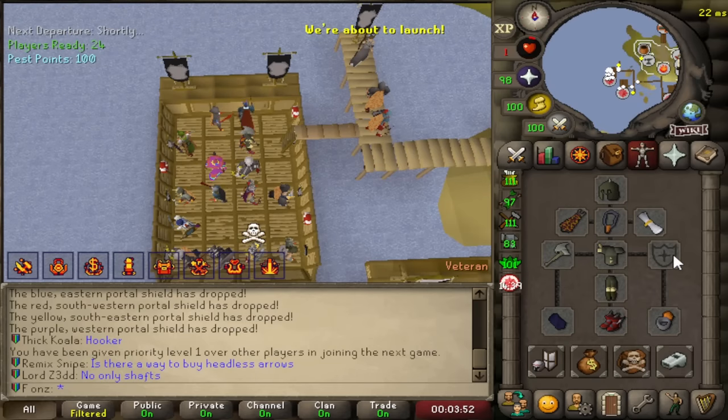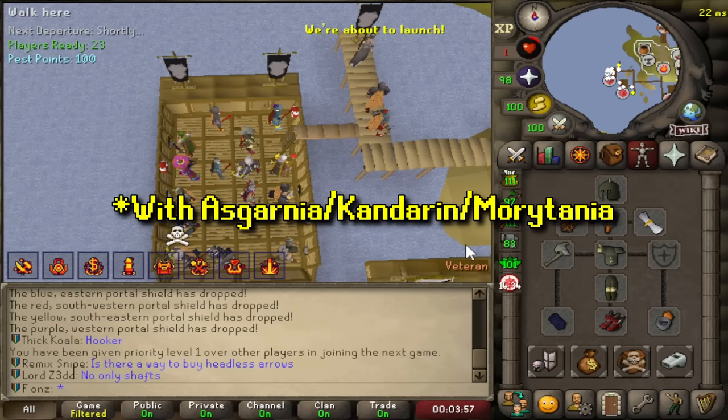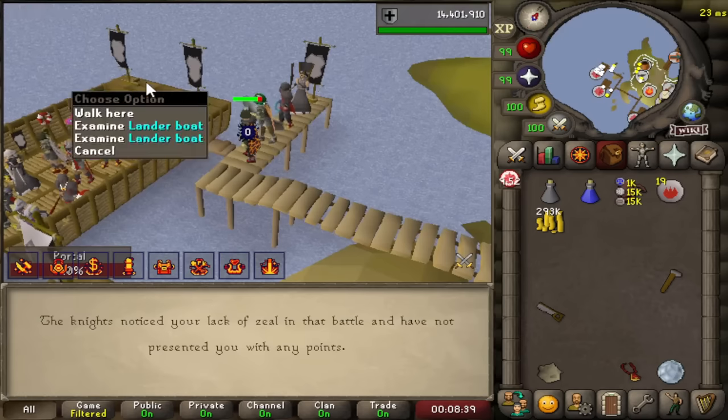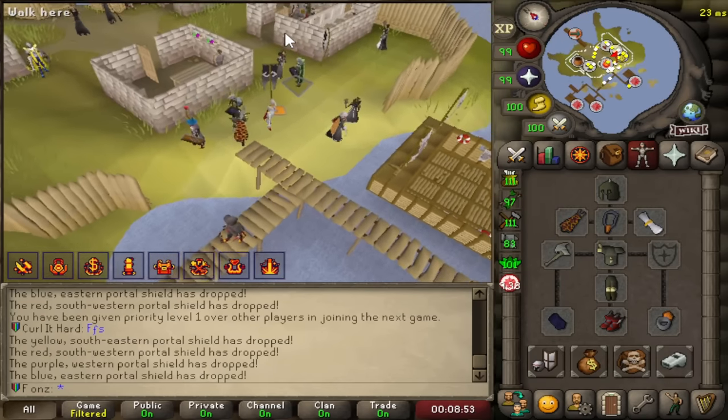I believe this is the maximum possible Darok strength bonus you can get in the league. Let's see if we can one-hit a Pest Control portal. There it is — 250 damage! We one-hit it! Let's see how high this can hit — that wasn't even our max hit.